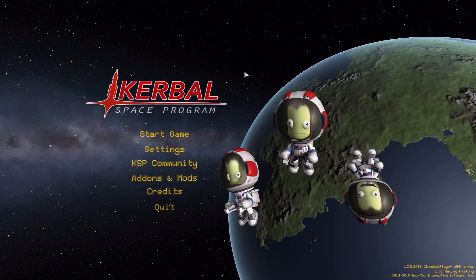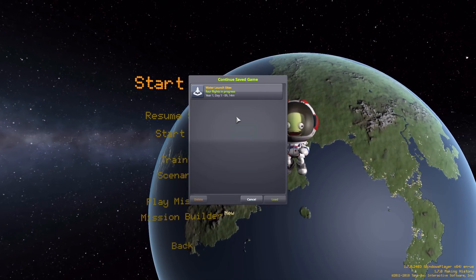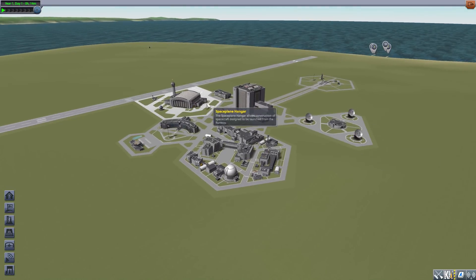Hello everyone and welcome back to the space program, where today we are having a look at the Water Launch Sites mod, which is being made by forum user Flart. What this mod adds into the game is two new launch site locations over here on the shore, specifically made for launching boats and submarines, and that is a wonderful thing.